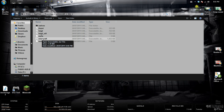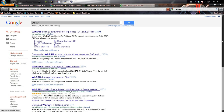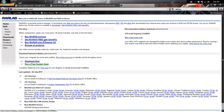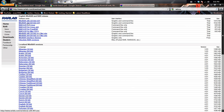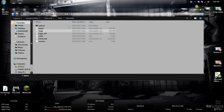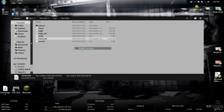You're going to want WinRAR — it's a program called WinRAR. If you don't have it, Google it. Click the first one and download it. You can also use 7zip, I believe. So once you have WinRAR, you're going to want to right-click your minecraft.jar, go to Open With, and click on WinRAR.